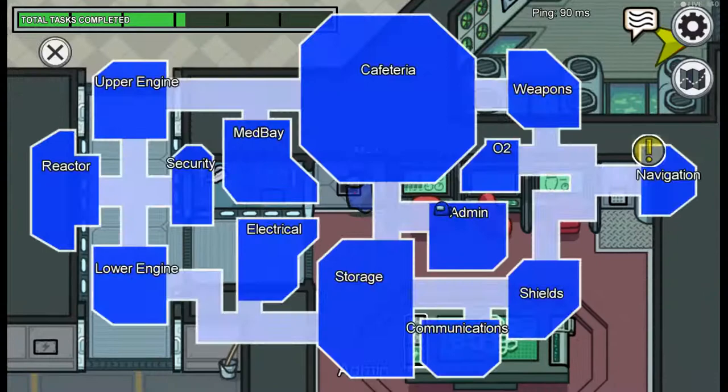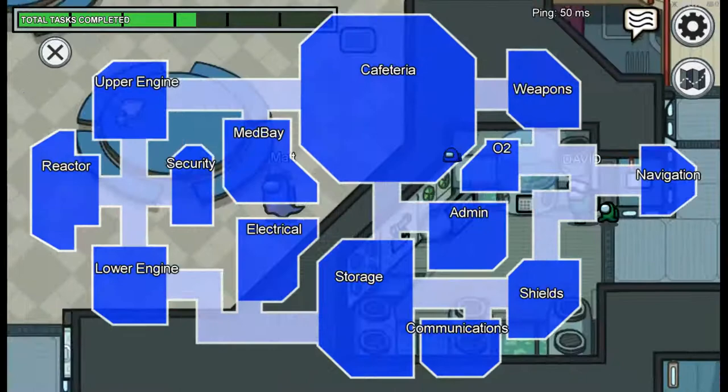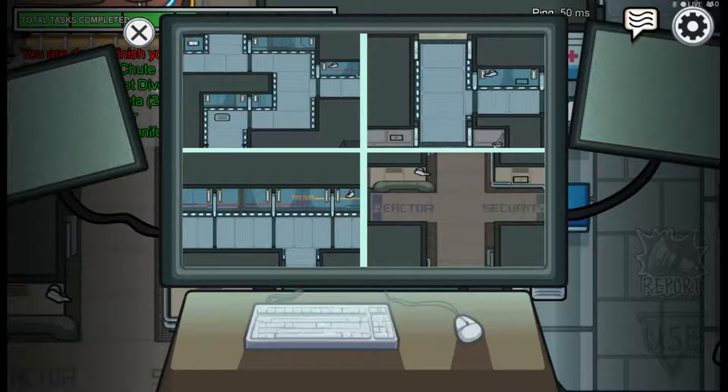All tasks done. Going to Security to watch the cameras - we don't know who the killer is. Going to sit and look at the security cameras to see if anyone vents or kills. I can see White on the camera. No one's vented yet.